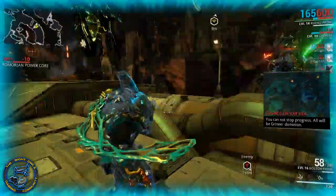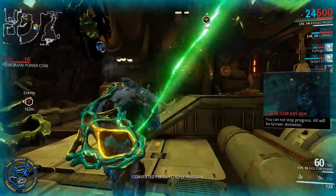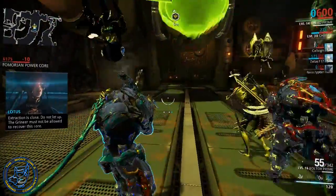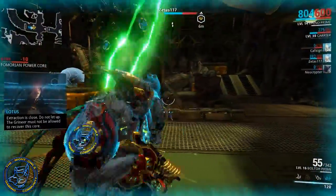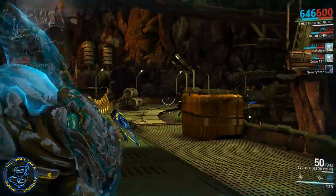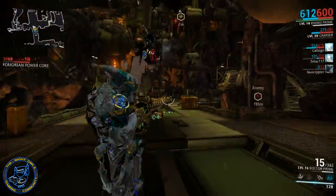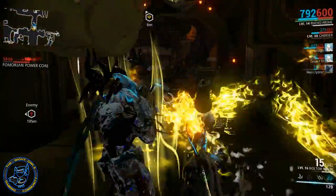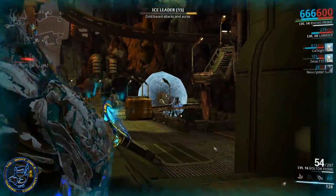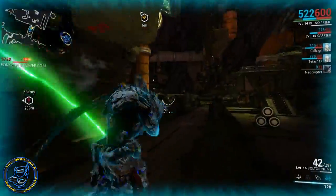Individual rewards: complete the mission with between 1 and 249 points and you'll receive an event badge and a three-day affinity booster. Complete the mission with between 250 and 499 points and you'll receive four brand new mods — dual stat mods similar to the last event. Those mods are: Jolt for pistol, Shell Shock for shotgun, High Voltage for rifle, and Voltaic Strike for melee. Each provides 15% status chance and 15% electrical damage as base stats. Complete the mission with 500 or more points and you'll receive the Gorgon Wraith.